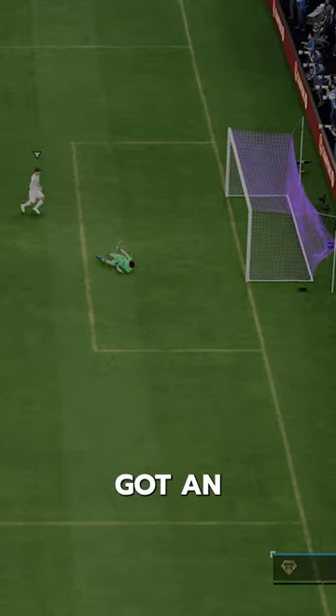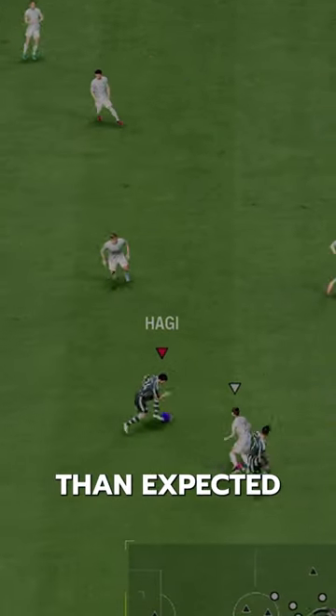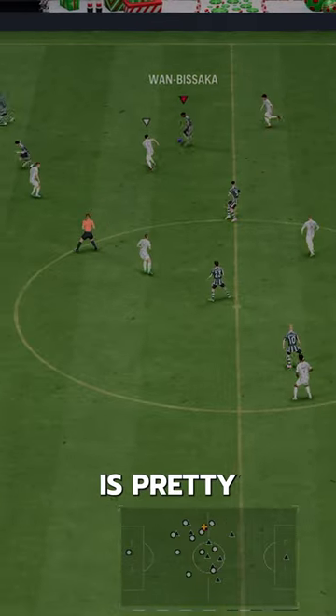Dribbling — he's got an average body type, which makes his right stick feel a bit less shifty than expected for someone at his height. He does have 5-star skills, Technical, and First Touch playstyle, so his dribbling is pretty good overall.